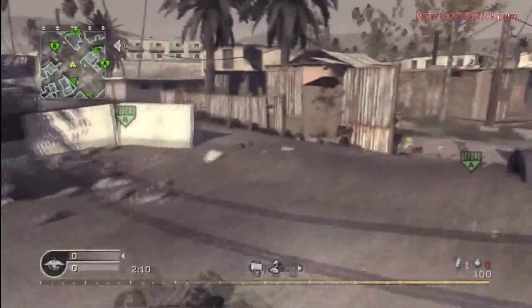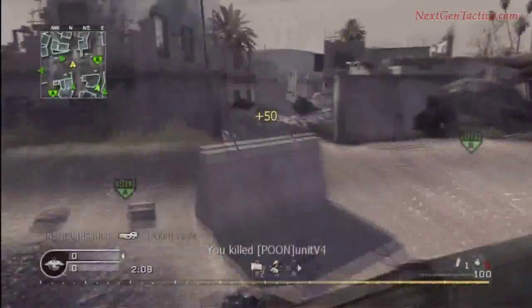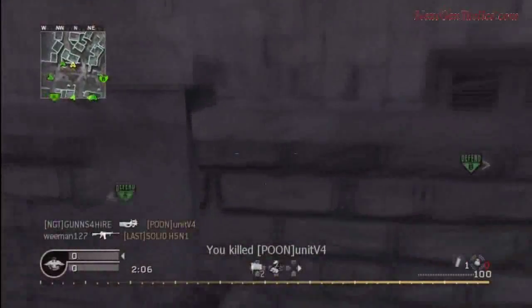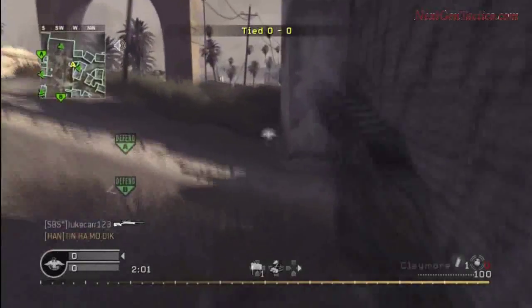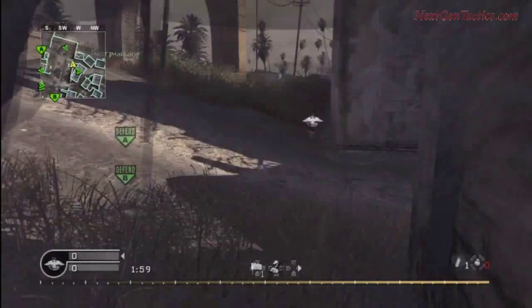The nice thing about this position, as you can see, is you can see players rushing from the far side of B — whether they went underneath the tunnel or not — and to the other side. That's why I use this area here.